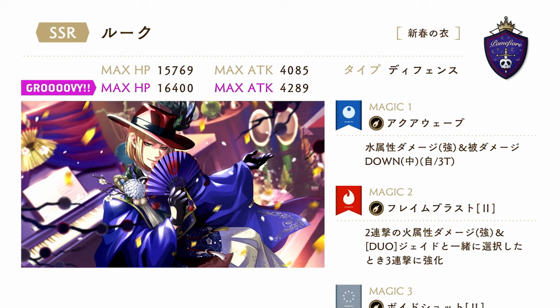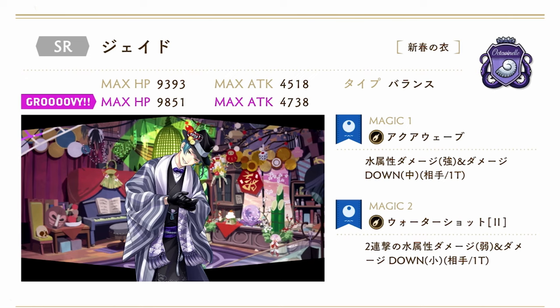Now for the second JP banner — the Rook and Jade banner. Starting off with Rook: Rook is a defense type card with water fire magic. His duo magic is with Jade, who is on the banner with him, and his third magic is neutral magic. Jade is the SR card running on Rook's banner. He is a balance type with double water magic.